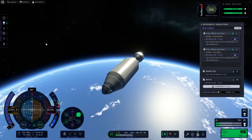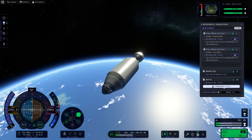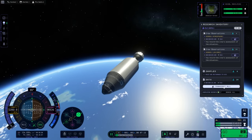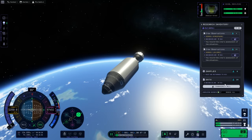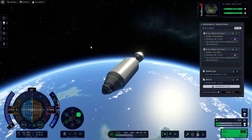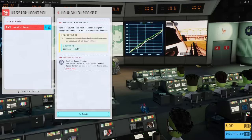It's certainly no worse than the original system, and there are lots of commonalities. There are data and there are samples — you can transmit data but you cannot transmit samples; you have to return them back to the space center. I'm not going to transmit this back to the planet because that will take 72 units of electricity and I don't have any other way of storing it. I'm instead going to go back to mission control.